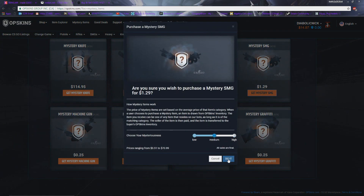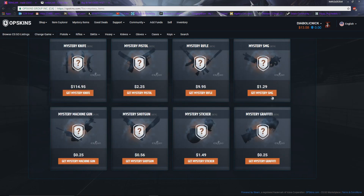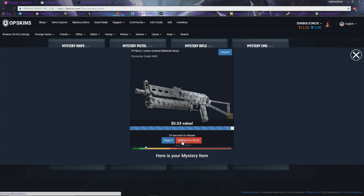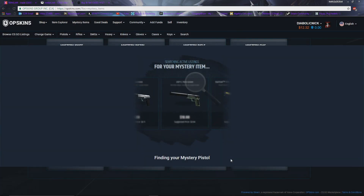Mystery SMG, let's keep it kind of safe, medium — a $1.23. I forget how much that is but that is what it is. Dollar 29 — lost six cents profit. Got a three cent skin, let's ignore that. We'll do another mystery pistol — give me something — a $1.63, not the best.